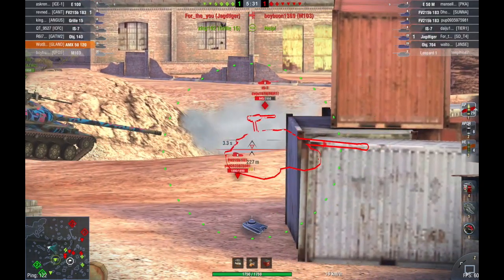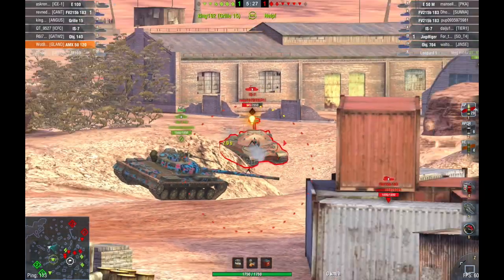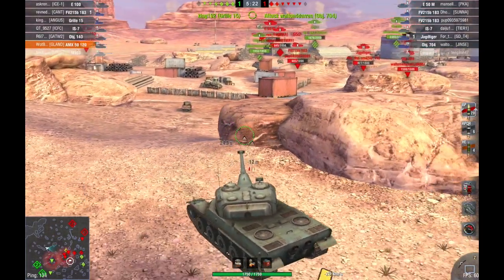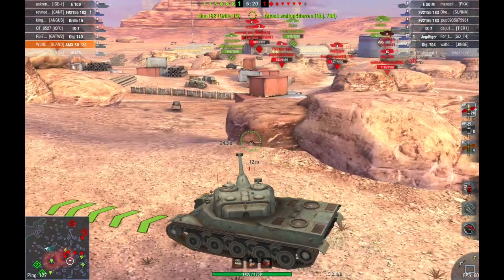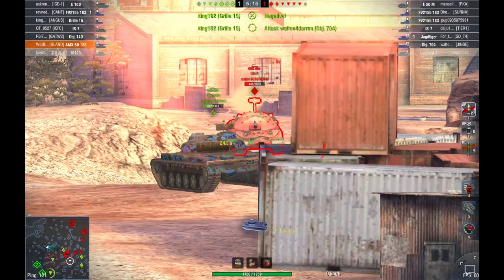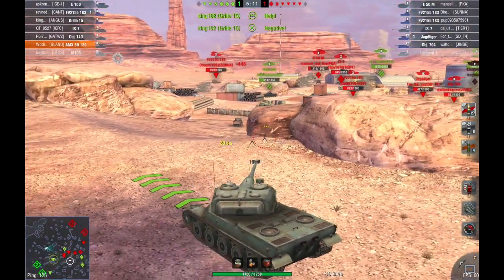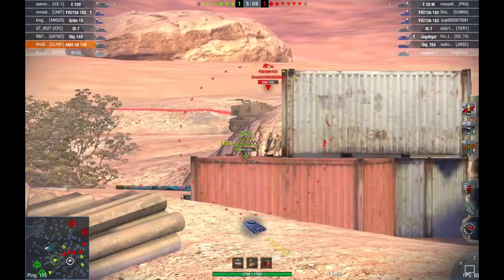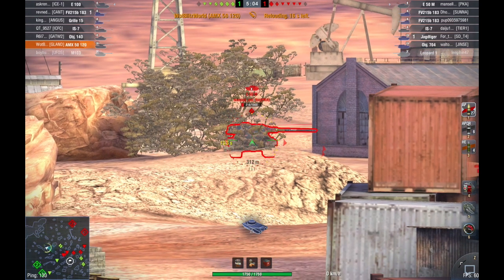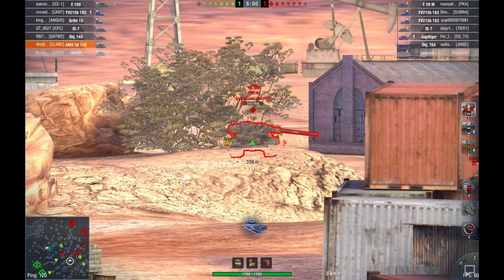I shouldn't have taken that shot on the IS-7 — I thought I might have got him but the gun isn't that accurate at that range. The other thing I do a lot in this tank — and you're going to see it with the FV215B183 that comes up on us here — is I track tanks a lot. Because with your first shot, what you want to do is get the tank in a position where you can unload the other two shots.